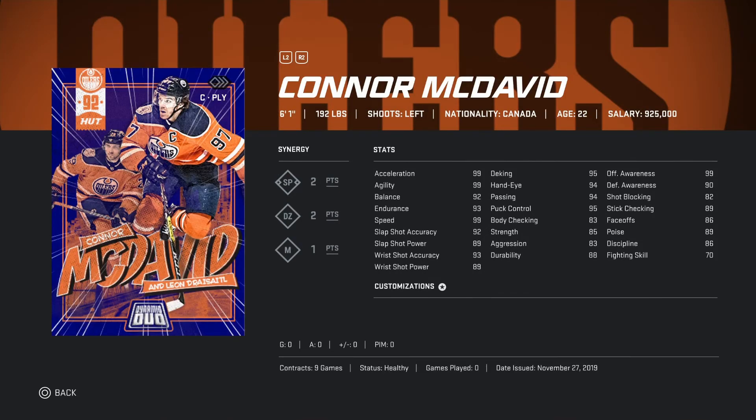No surprise once again — Connor McDavid, 6'1 192 pounds. Synergies are amazing: SP two points, TZ two points, and one point. I do get him playing with Leon Draisaitl and they are going to be amazing. Connor McDavid is probably the best card in HUT. Stats are all above 90 — speed, acceleration 99, all amazing.